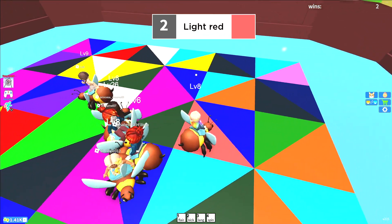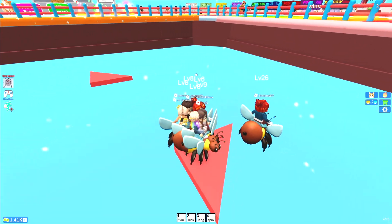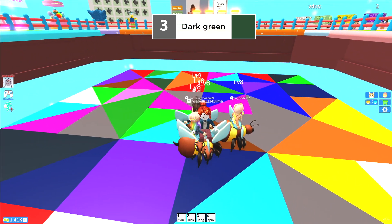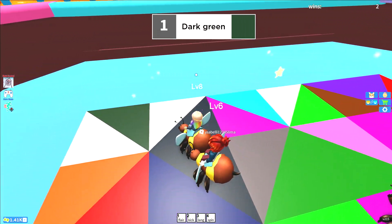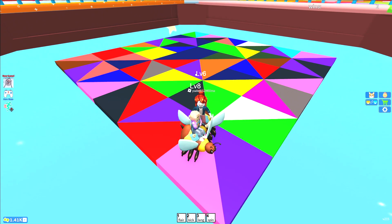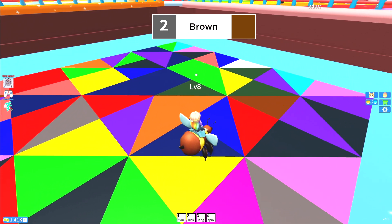Now let's go to light red. It looks like we're switching off from light red to yellow to brown. Oh no, she fell. Okay, now dark green. This is a new color, we haven't done this one. Ooh, and two people fell. Oh, and look — me and the other girl are left, just like the other game.